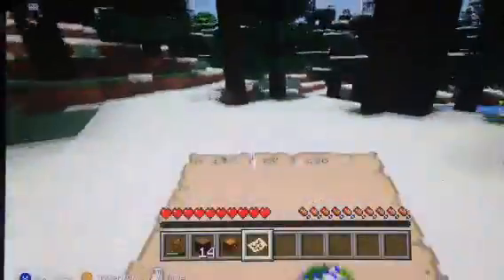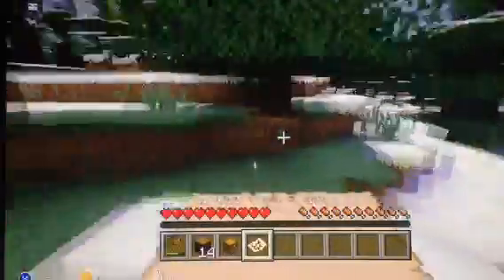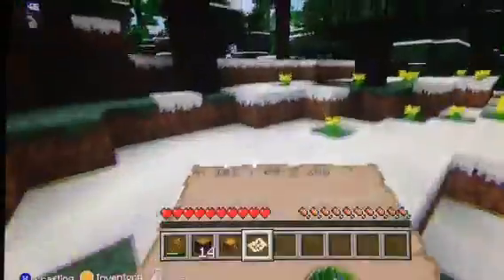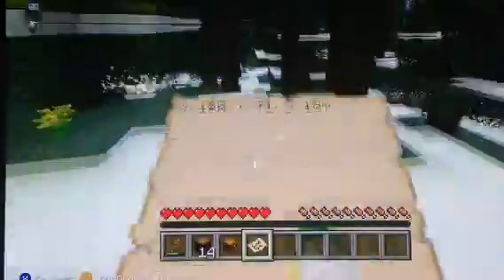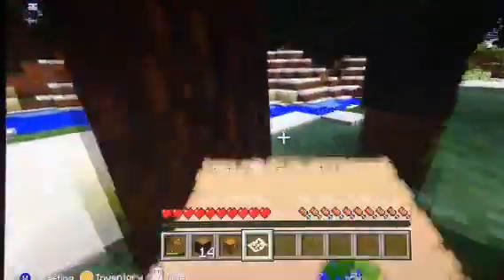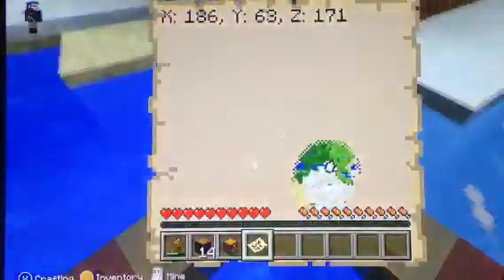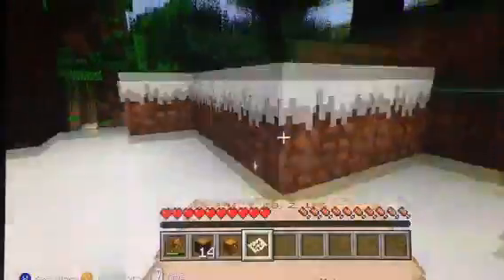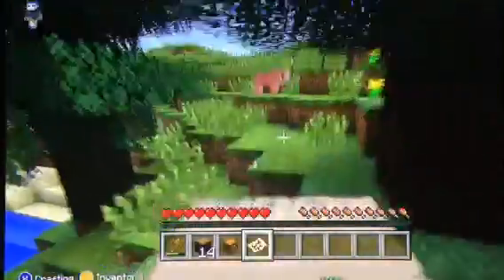Let's go to this place — I want to go to the jungle because there might be a way to a village. We might want to find a village. Oh, there's a place here — so we might as well just build a house around here. Building a house around here would be a good idea to start off our first episode.